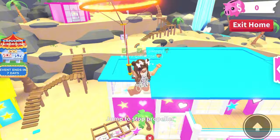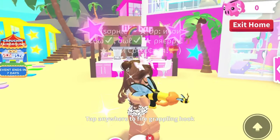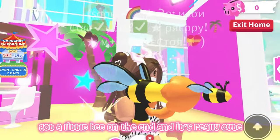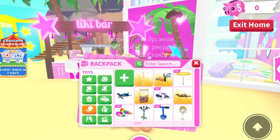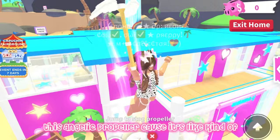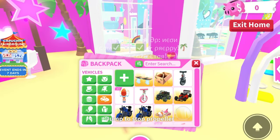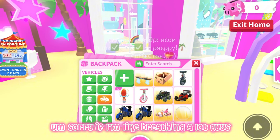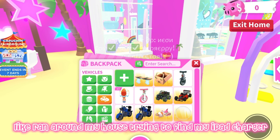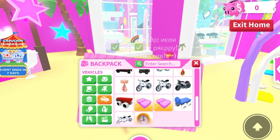Bumblebee grappling hook — this is so cute, I love it. It's got a little bee on the end. I actually use this angelic propeller a lot because I just like it. Sorry if I'm breathing a lot guys, I literally just ran around my house trying to find my iPad charger, that's why I'm heavy breathing.